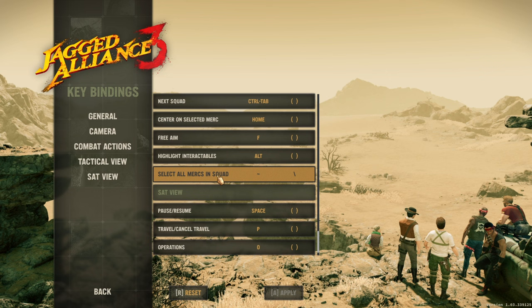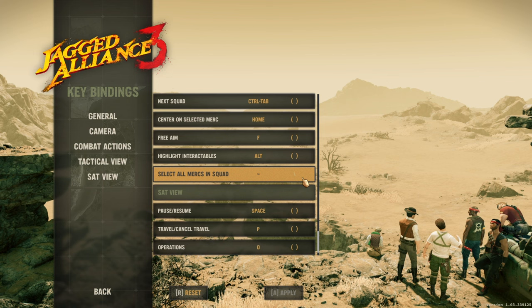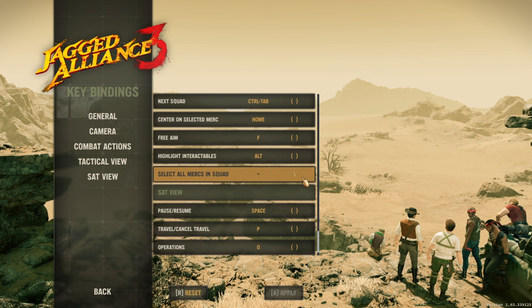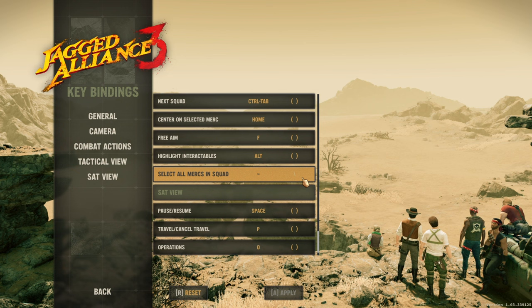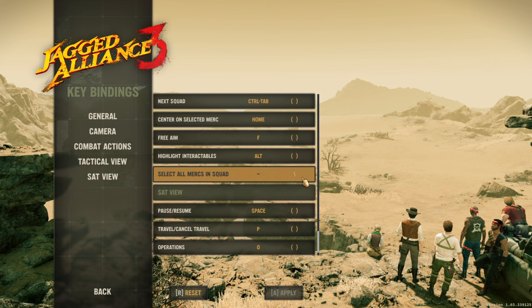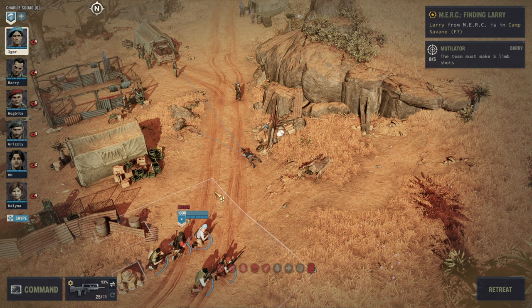The third key is to select all of your mercenaries in squad. I used the key left of the one key — the tilde key, typically used to open consoles in games. At the beginning of every single map I selected all mercenaries, put them into hiding mode, and since preparation of an ambush often includes setting up one mercenary with Overwatch, the Overwatch key is key — pun intended.